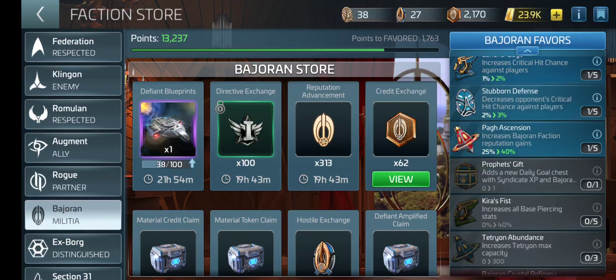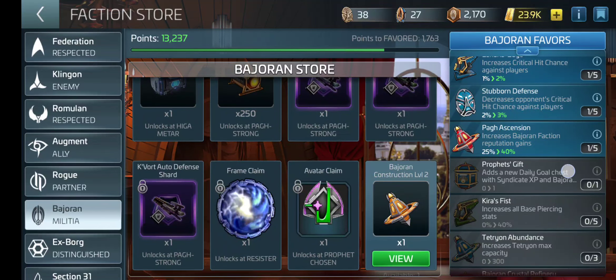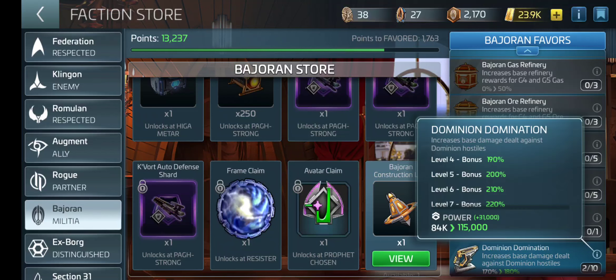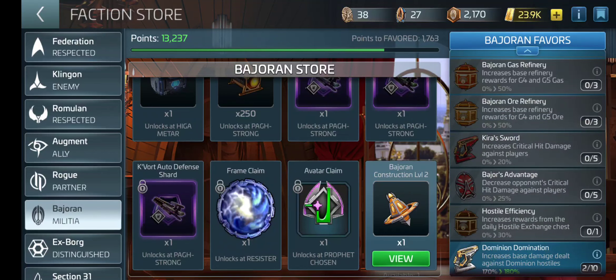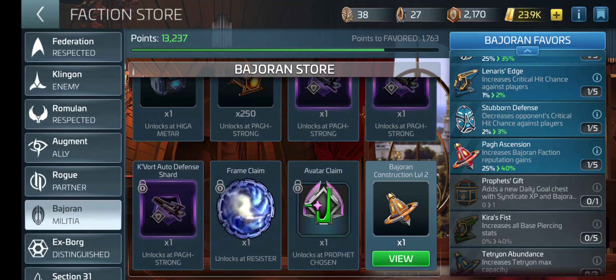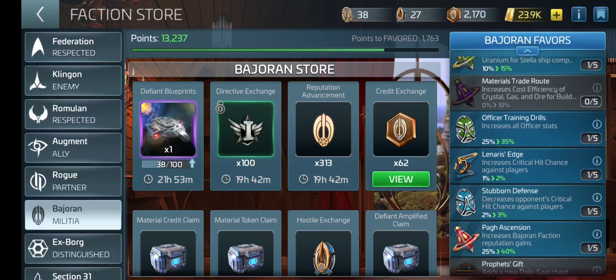If I increase my reputation, then I get more things unlocked, which is good. And down here, the damage dealt against Hostiles — I'm currently at level two for that one and doing pretty good. What I think I should do right now: I need more Armadas to get more Diplomacy Tokens so I can get more Defiant BPs. I'm going to go with the Armada thing.